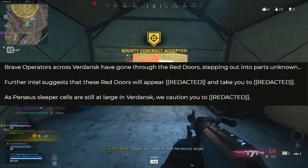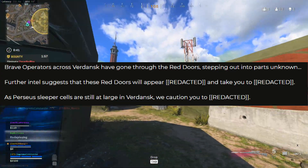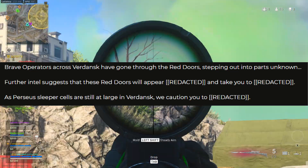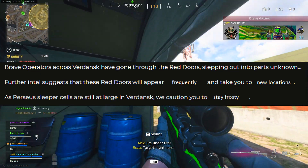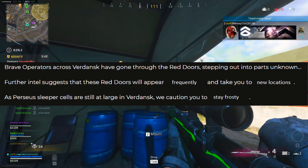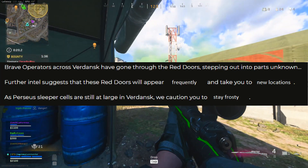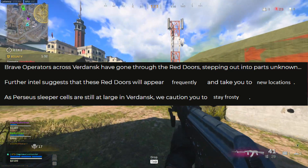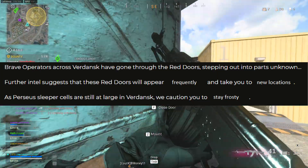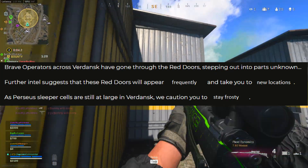Further intel suggests that these red doors will appear redacted and take you to redacted. As Perseus sleeper cells are still at large in Verdansk, we caution you to redacted. Ladies and gentlemen, when you take out the redacted from the equation, I got this solution for the secret message: brave operators across Verdansk have gone through the red doors, stepping out into parts unknown. Further intel suggests that these red doors will appear frequently and take you to new locations. As Perseus sleeper cells are still at large, we caution you to stay frosty.